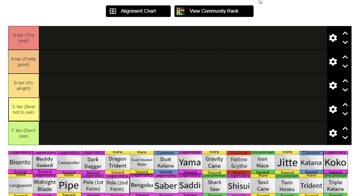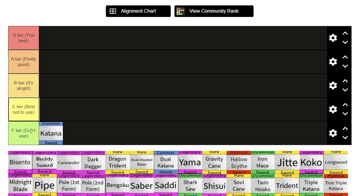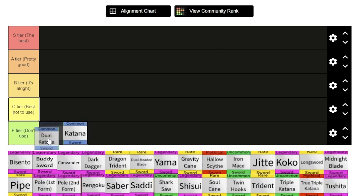Alright, so we're starting off with the commons. The katana and the cutlass are pretty bad swords — they're the very first swords most people get in the game, probably. The dual katana is basically a slightly better version of the katana, and they're both pretty terrible.